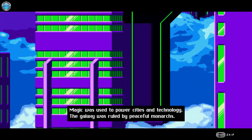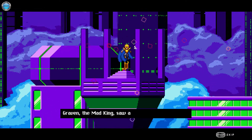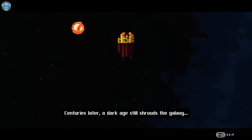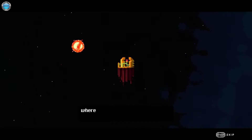Magic was used to power cities and technology, and the galaxy was ruled by peaceful monarchs — until Graven the Mad King saw a path for greater power, destroyed everything, and the cities burned. Centuries later a dark age still shrouds the galaxy. Those who seek to restore what was lost built the Mystic Academy, where mages hone their skills.